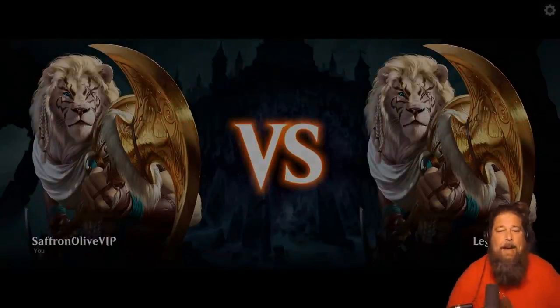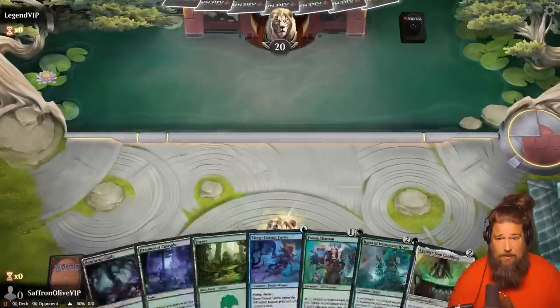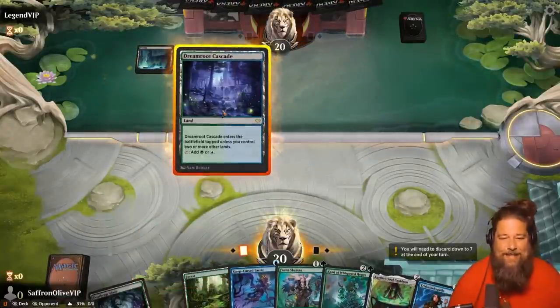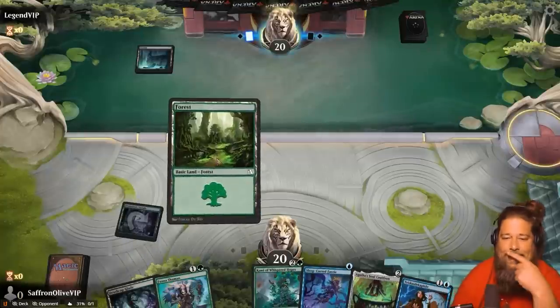Against the Odds time — we are trying to go super duper infinite. Oh my god, this hand! Sleep Curse Fairy, Cammy, Fauna Shaman, Soul Cauldron — that is literally the whole combo in our starting hand. We're trying to go infinite in literally every possible way in new standard with Agatha's Soul Cauldron. Looks like we might be up against fairies, probably playing a lot of removal.